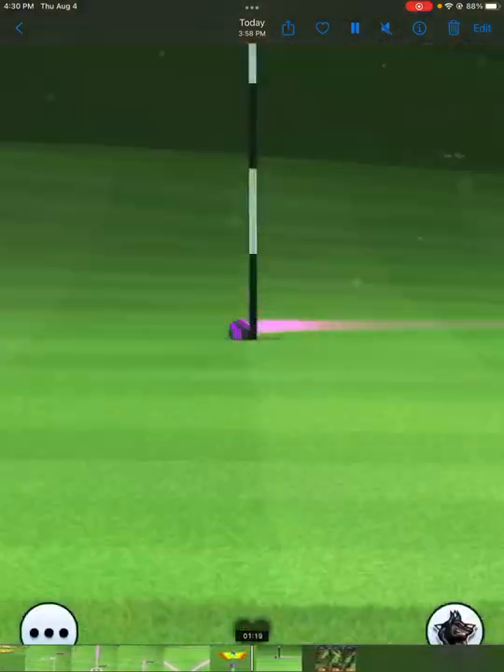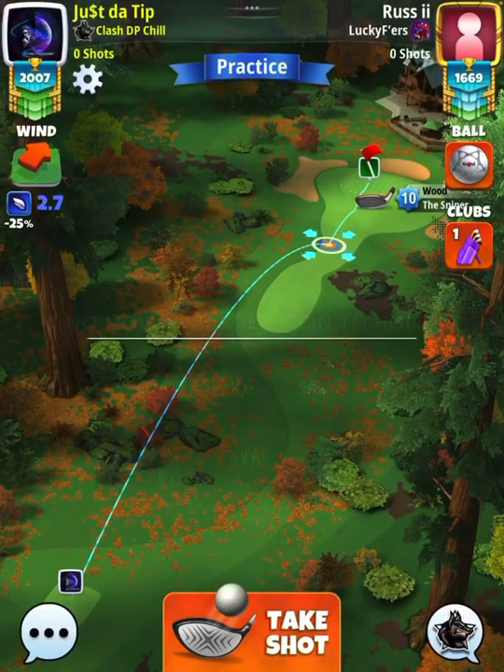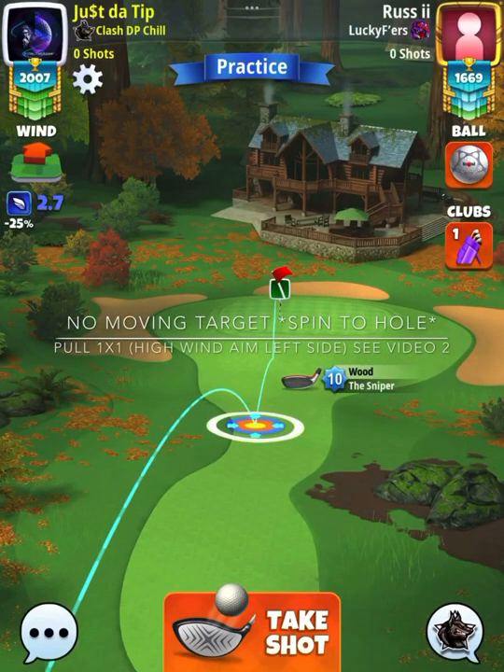Fast forwarding here, you see we get the ball into the hole for an eagle. Hole number 17 is going to be a par three — I'm going to let the graphics sit here so you can read.